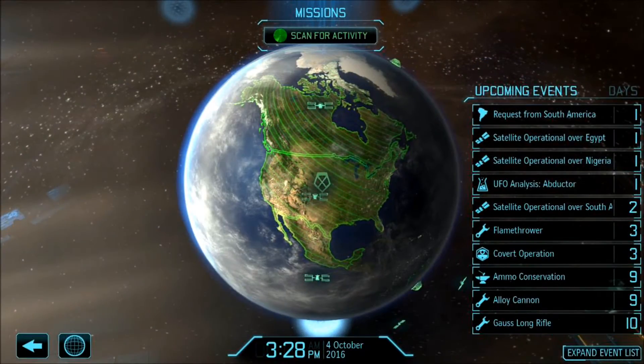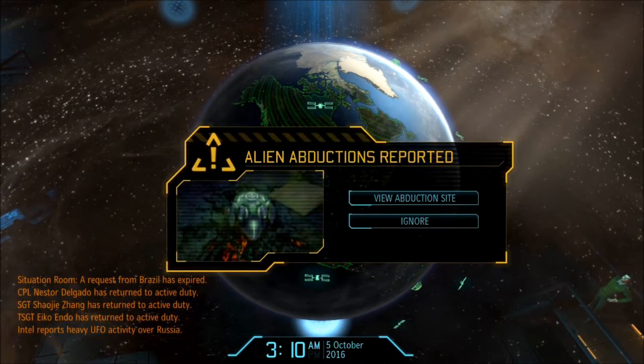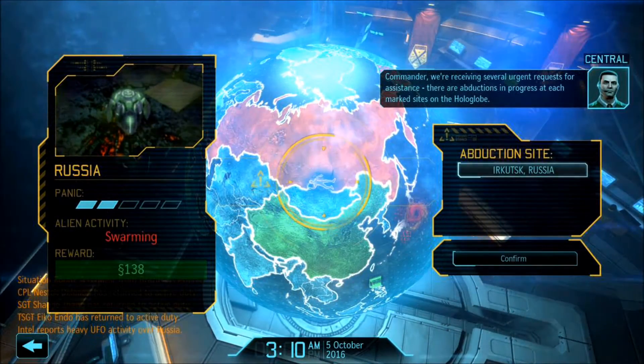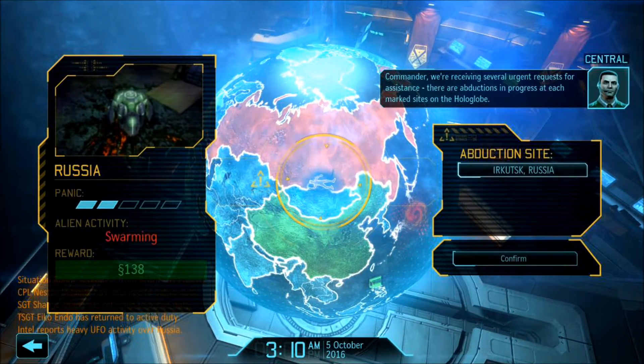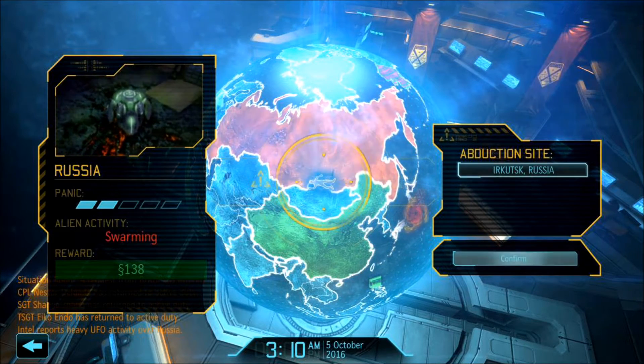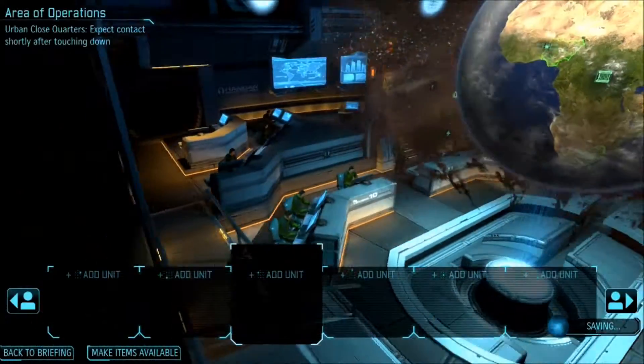Let's scan for some activity. Alien abduction sites — alright, I'm actually okay with that. Commander, we're receiving several urgent requests for assistance. There are abductions in progress at each marked site on the hologlobe. That's swarming — swarming is less good. We're going to Russia. Here we go.